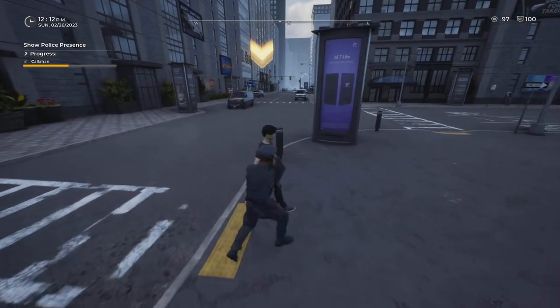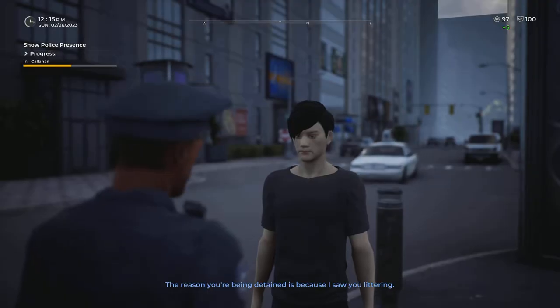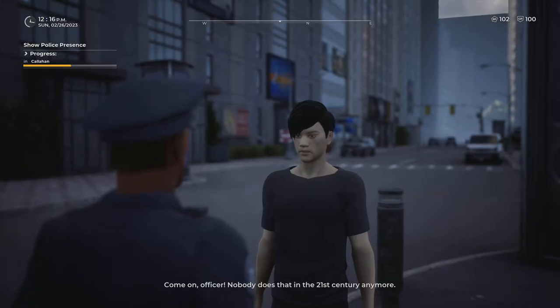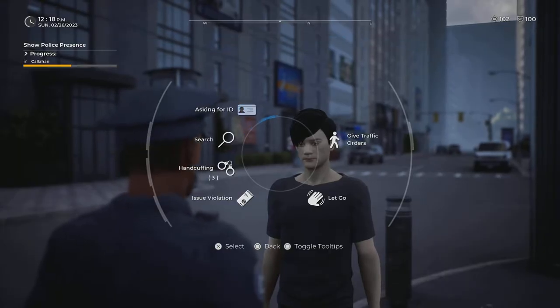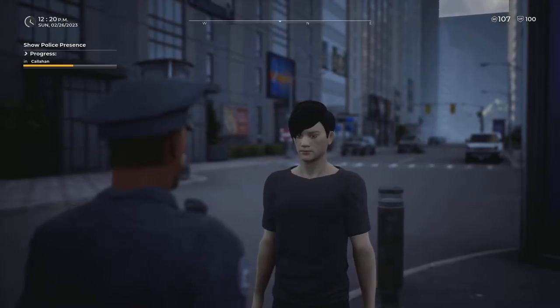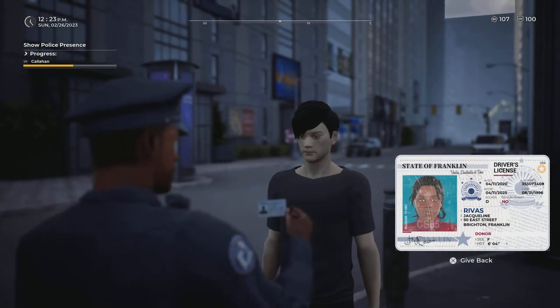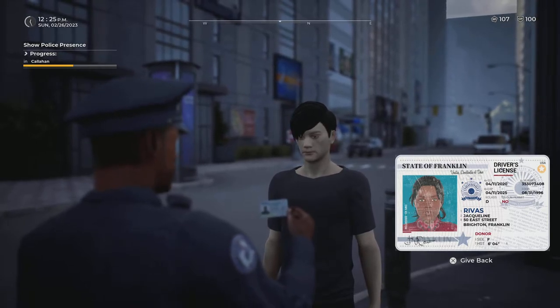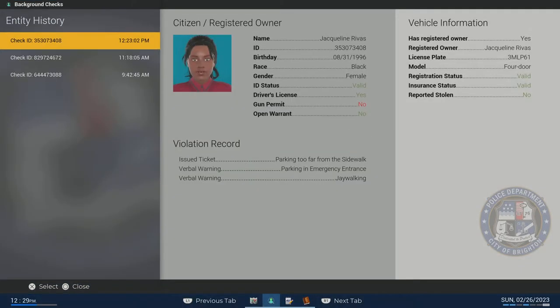'I'm going to detain you for littering.' The person seems very confident — that's actually a good sign. Let's check his background. These small interactions with pedestrians can turn into something bigger. Turns out that's not his ID — it's a stolen ID — so he's going to jail for a stolen ID.